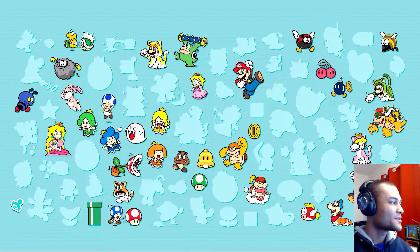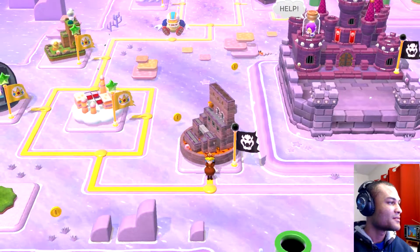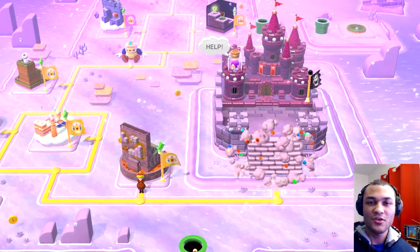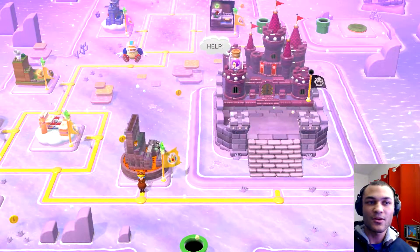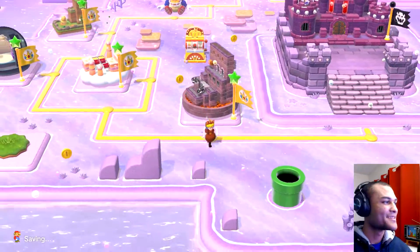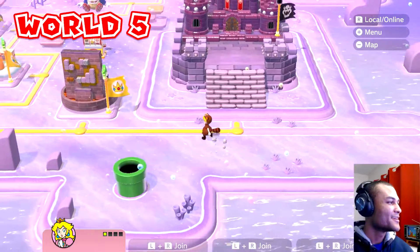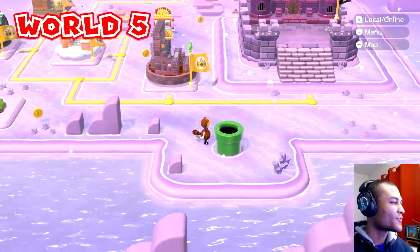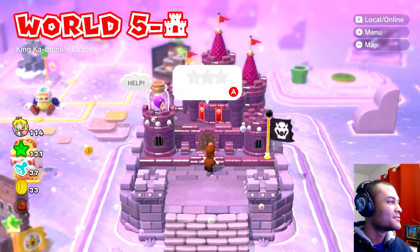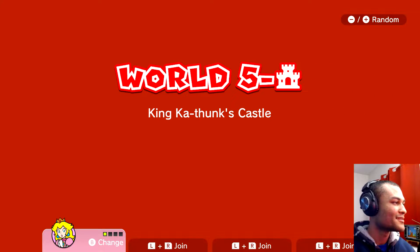That's Blue Toad — awesome! Hey, let me know down in the comments below which character you use in Super Mario 3D World: Mario, Luigi, Peach, or Blue Toad? I like to use Mario — my favorite character — and my second would be Peach. I love her floating ability, it's been amazing. So no requirements for this star here — we're going to unlock this castle, that's good.